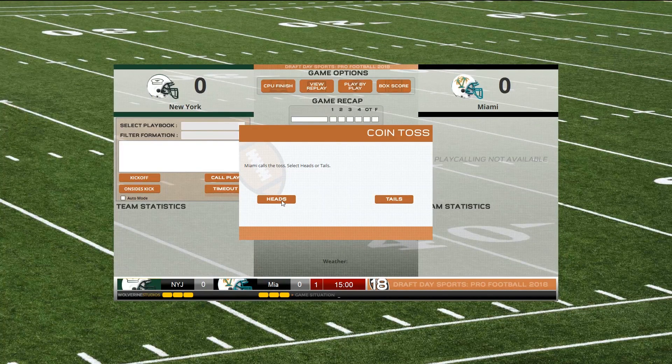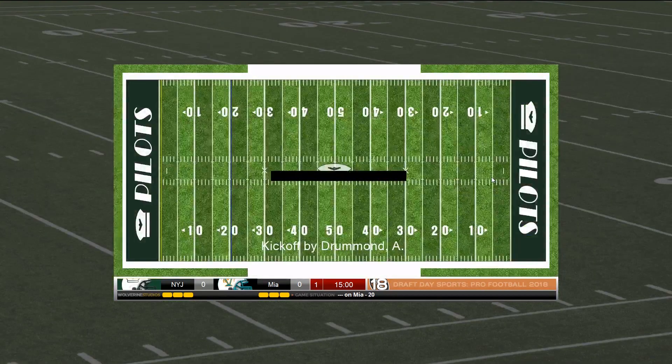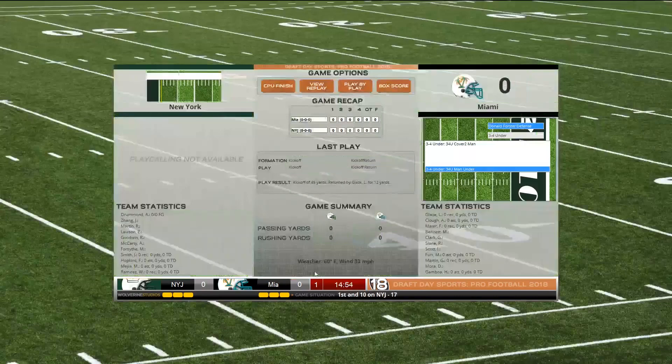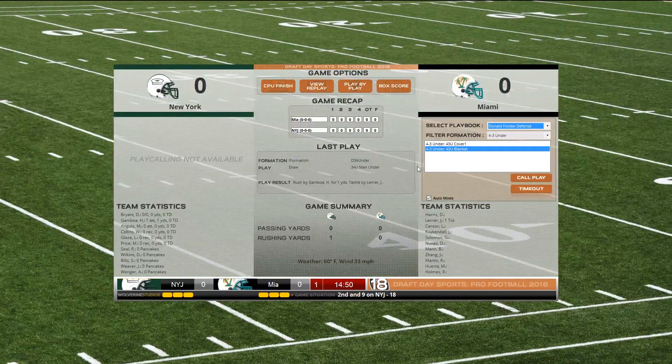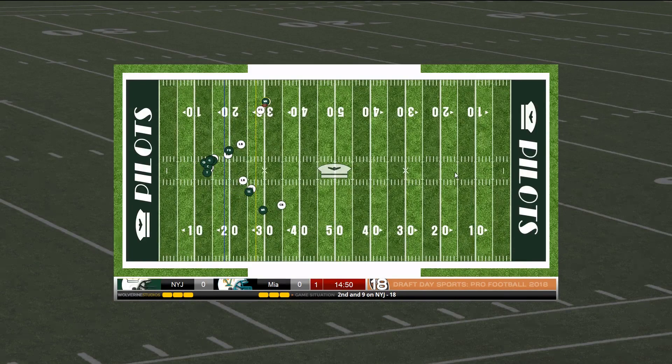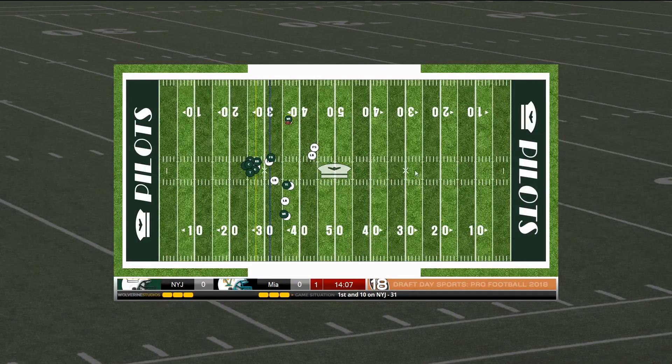Miami calls a toss — heads or tails. I'm going to go heads. So we're actually going to kick off because we can receive on the second half — whoever kicks off the first half receives on the second half. So Miami has won the toss and the kickoff. So this is going to be fairly in-depth to a certain degree, not great. I'm not sure I should be the one playing this. What is auto mode? I don't know what auto mode is, but I'm going to call the play.